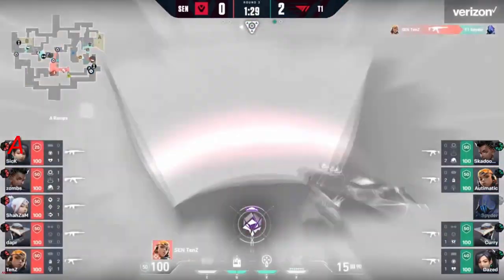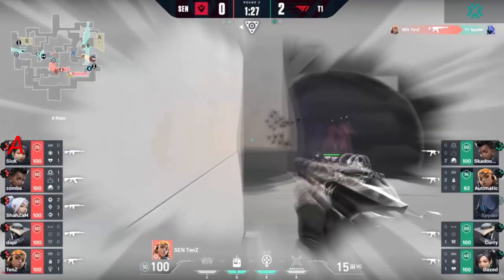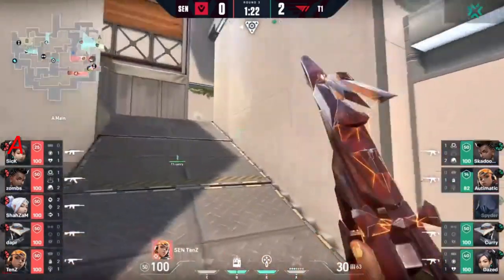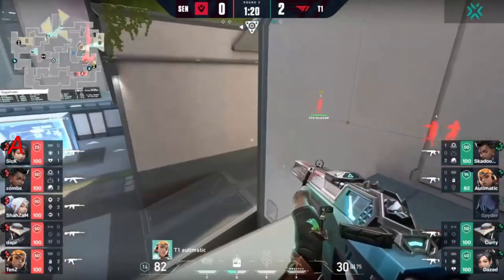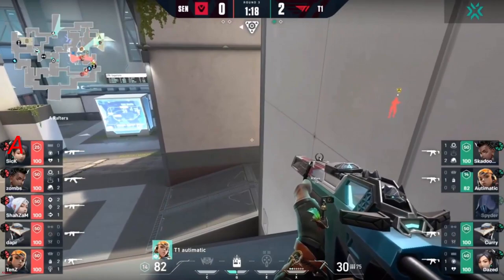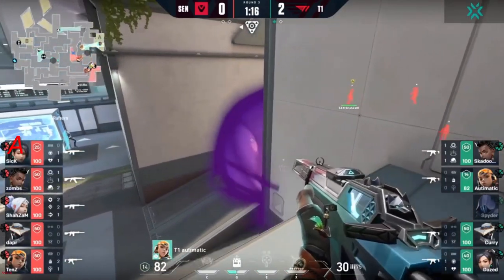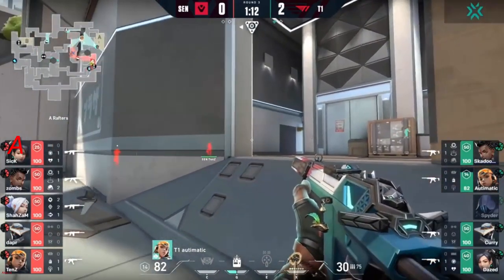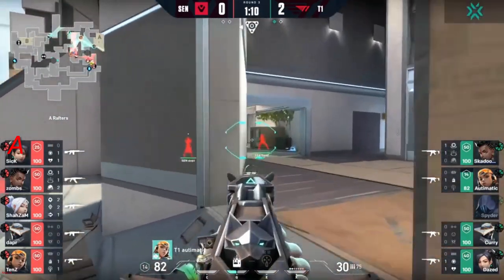The paranoia gets out. First blood is good, staying safe. Boom bot almost finds value but is deleted. With that first blood, Sentinels rotate to execute over to A. Automatic is playing a pretty close angle, and with these couple of nebulas coming out, it has put a bit of a pause to this hit from Sentinels for now.